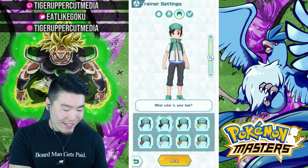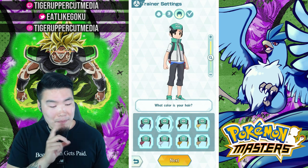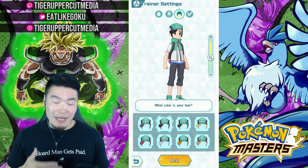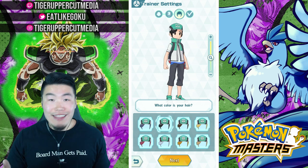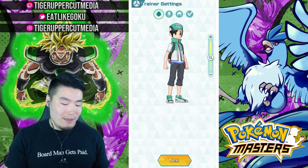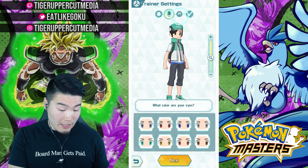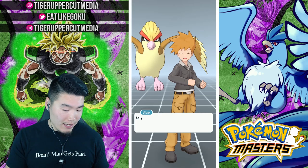It looks like there's not a lot of customization for the characters right now — hopefully that changes in the future. Although, I wouldn't put it past them to include that as part of a microtransaction kind of thing — like you have to buy new clothing with real money. I mean, I hope it's not that, but it's a mobile game, it's a gacha style game. So, that is us. That is Tiger.